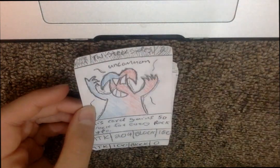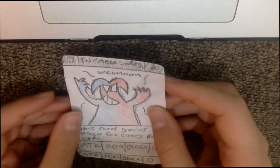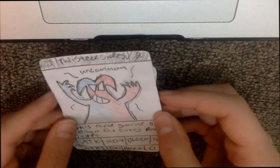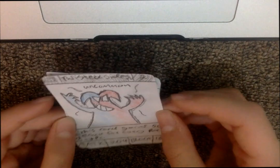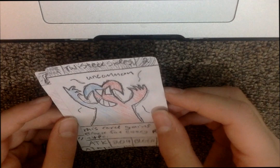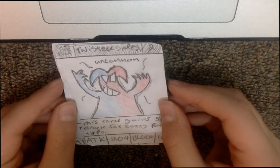Next we got Twisted Sides, which is an uncommon rock type level two card. It's an effect card — this card gains 50 block for every rock type you control. Its attack is 204 and block is 150. That's a pretty nice card.